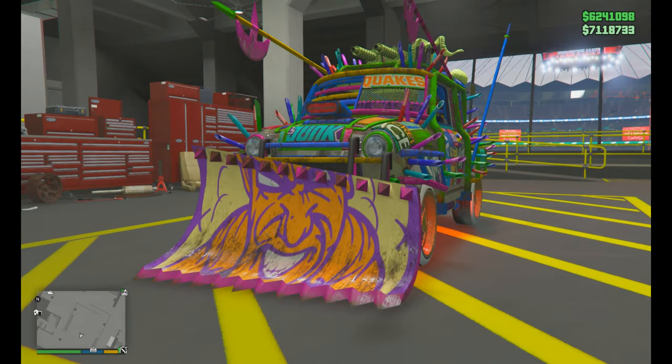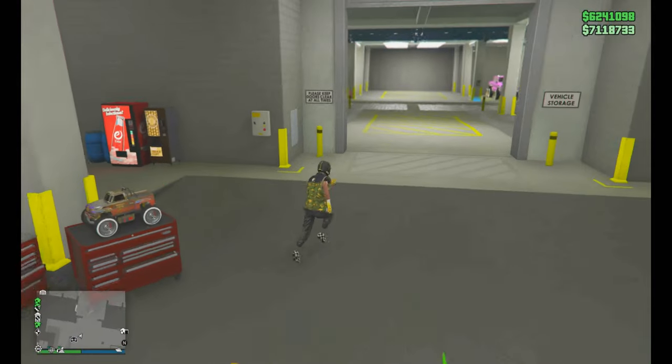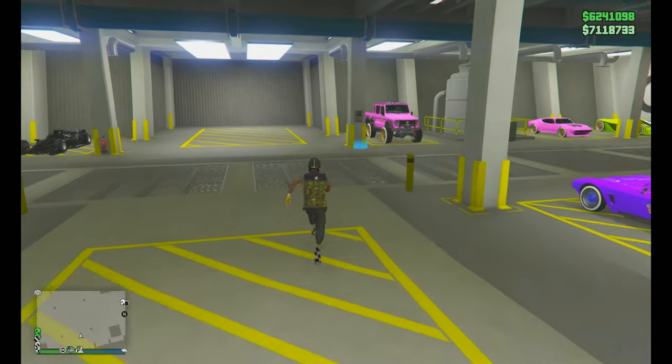Once you're back in GTA, exit the car, go to the non-upgraded one, and drive it out.